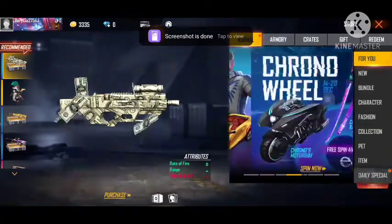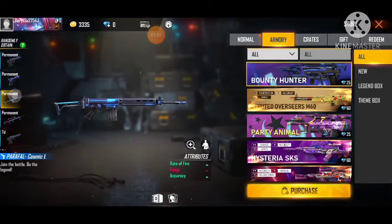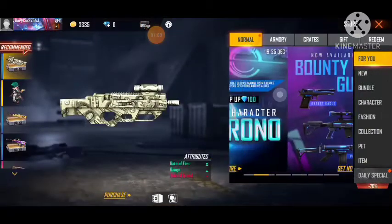Next, you will have the bounty hunter gun crate. If you want to take the crate, you will have the store. If you want to take the gun, you will have the GAT.